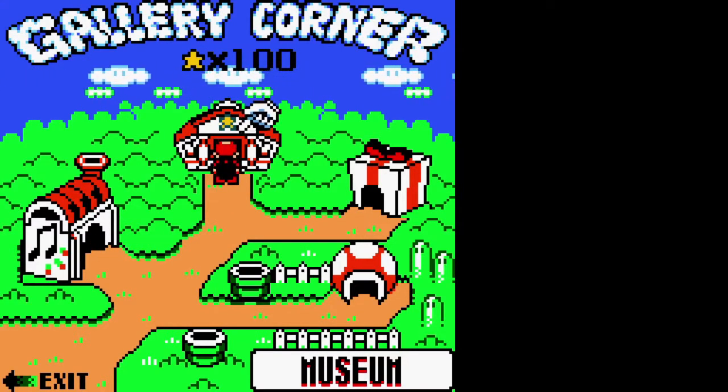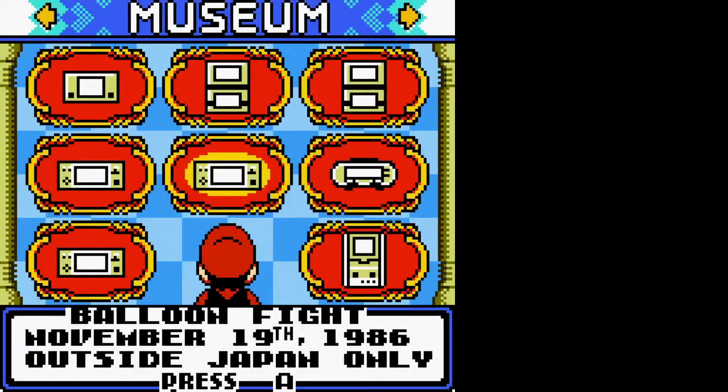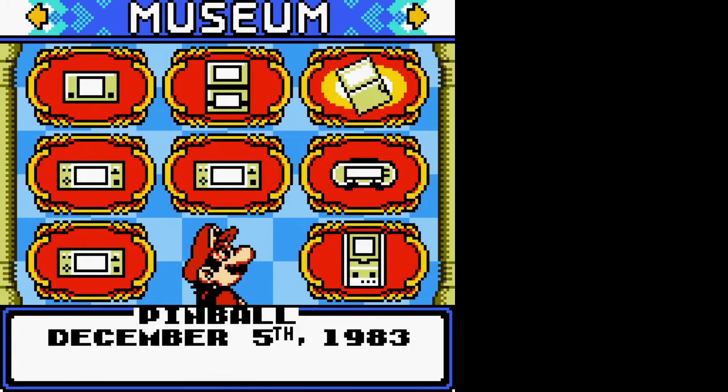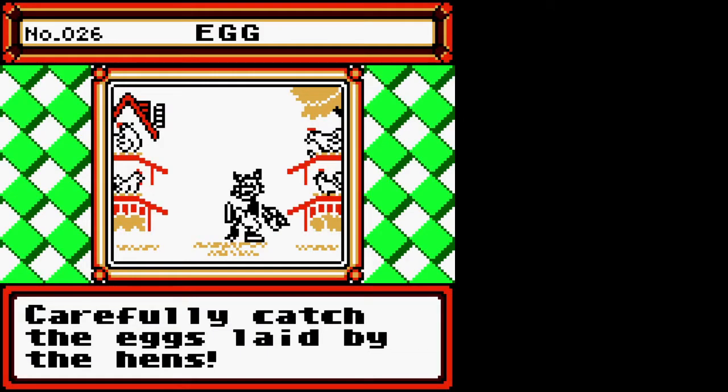Museum! In the museum you can check out some classic Game & Watch titles — a showcase like we've seen in all of the Game & Watch galleries so far. We've got a couple pages worth, and some of them still don't have stuff unlocked. Here's Egg — we saw Egg, we played Egg, it was bad.